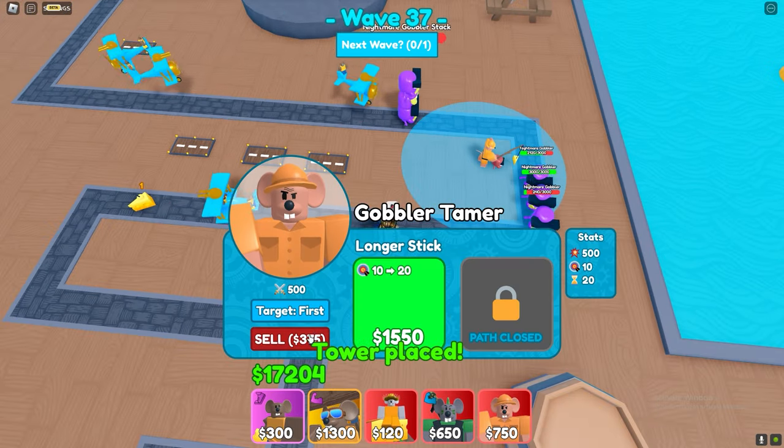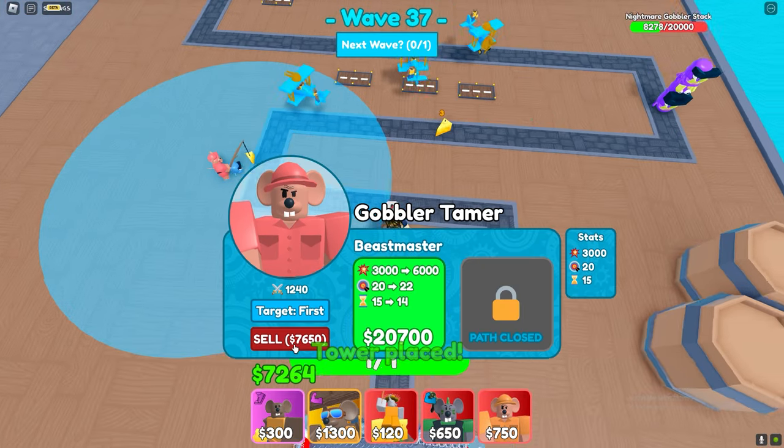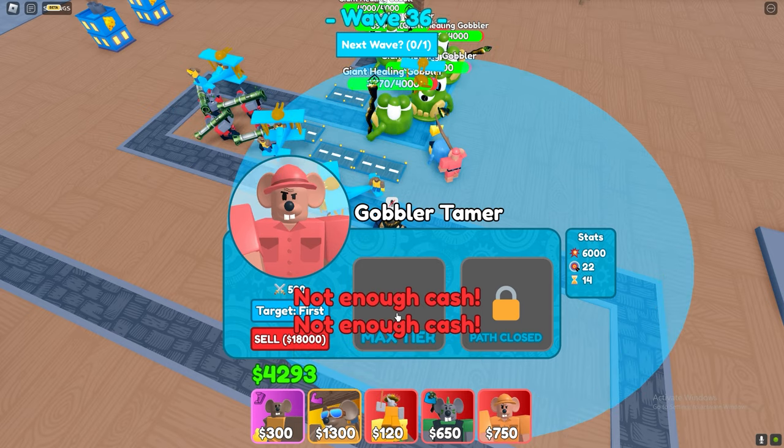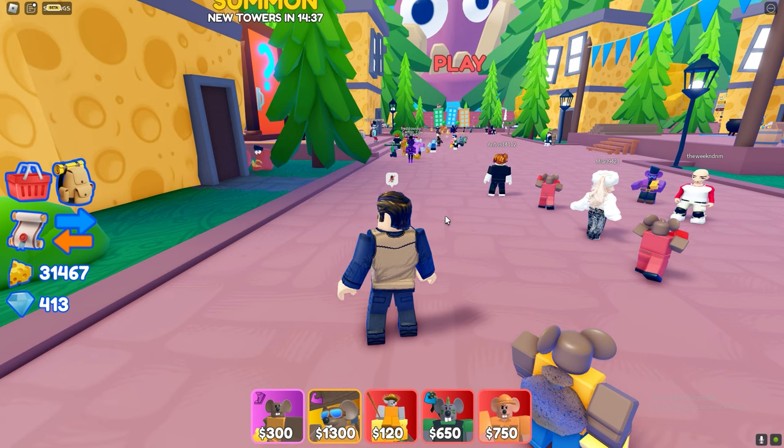Next we have Gobbler Tamer — I think he's basically Gregg but worse. Here he is at the max level: 6000 damage every 22 seconds, pretty neat. Next we have a wind leaderboard, which is behind where you spawn.